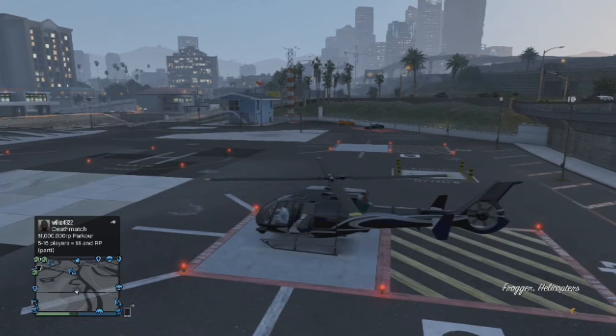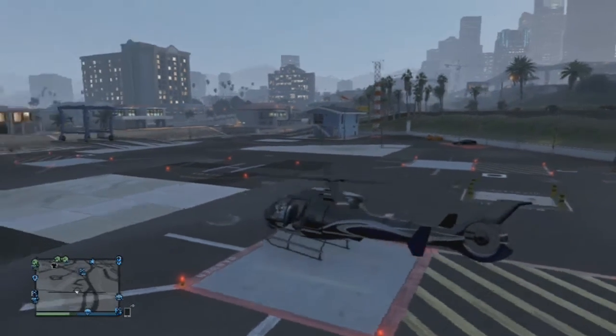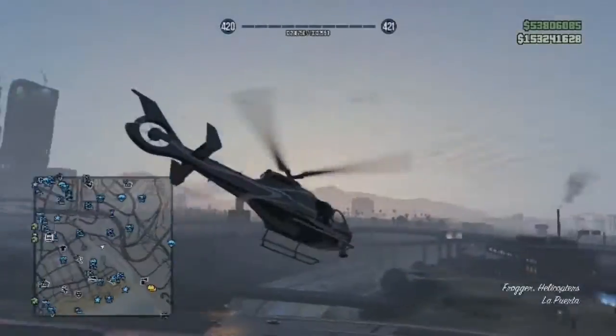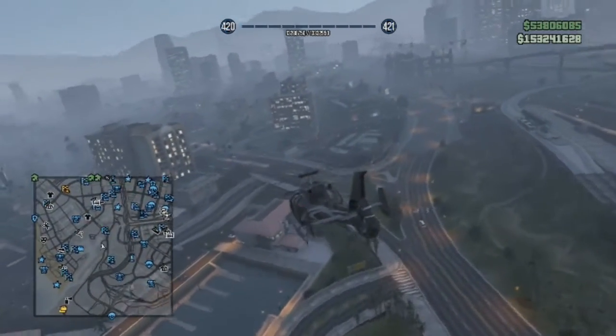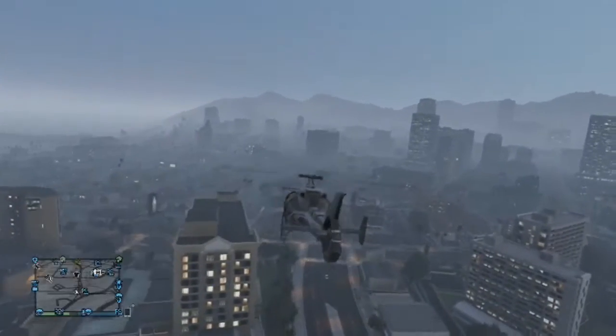Once you've got the helicopter, you need to take off like any normal person would, so it's self-explanatory. Then you need to make sure you're in a flat area and somewhere where you can quickly land. I recommend somewhere that's close to a closed door that you can go and save the outfit to. I'm going to do it to this one over here.